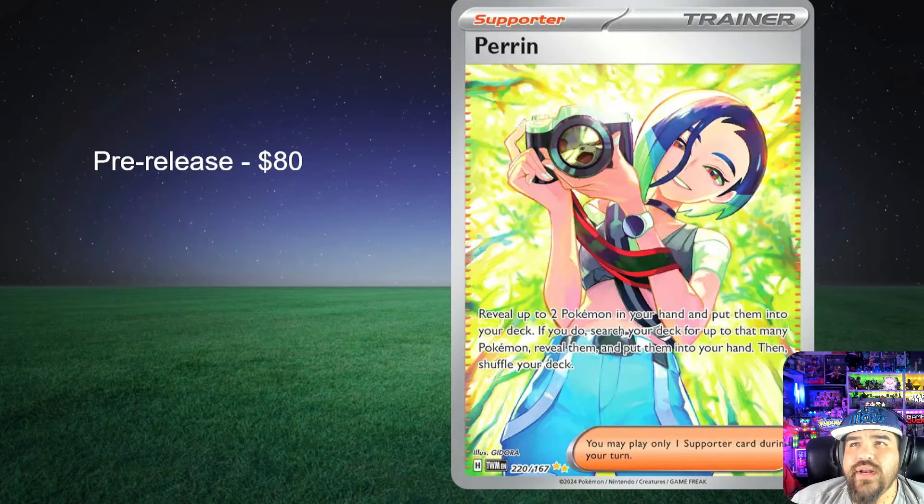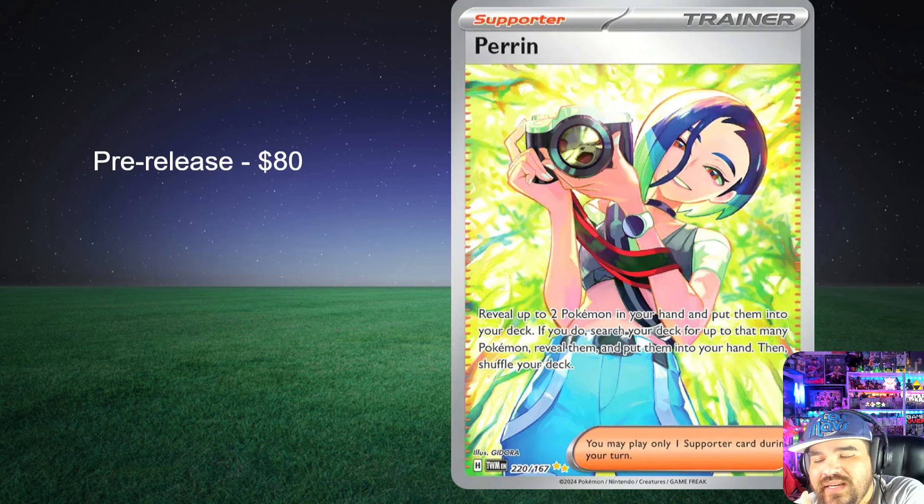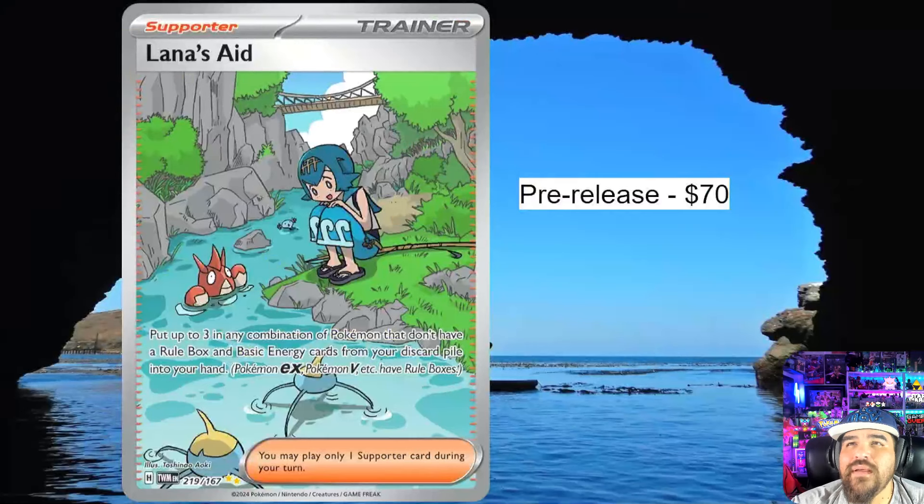First and foremost, one of our most wanted cards is Perrin. At the max pre-release, the price tag on this card was $80. It has dropped a bit but is still very highly desirable. I don't believe it's playable, but Perrin and Growlithe make an amazing combination. This is a Special Illustration Rare, so the Growlithe is an illustration rare and this SIR matches with it — one of the most cool concept cards out there.